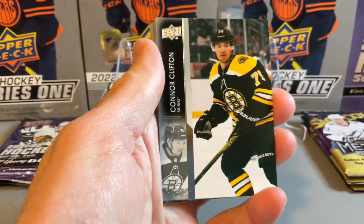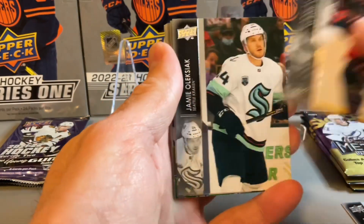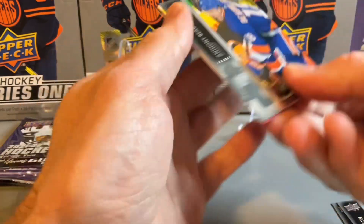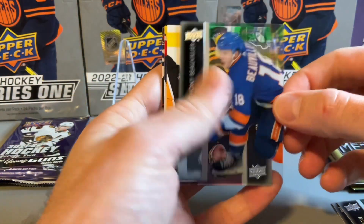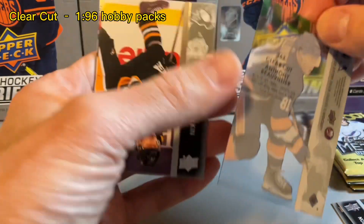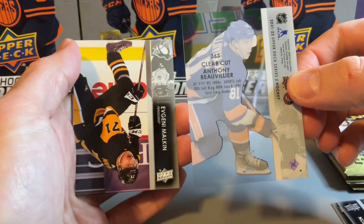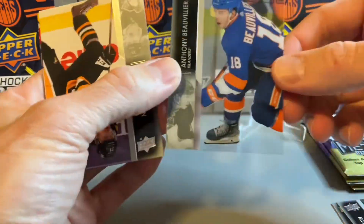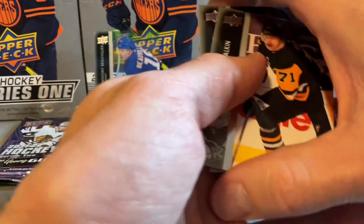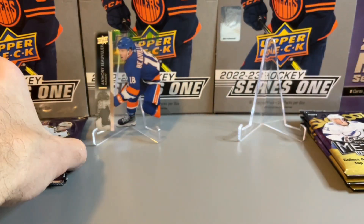In the first pack we have a Clear Cut — the Anthony Beauvillier there on the Islanders. So a Clear Cut, kind of an interesting first pack with the Clear Cut hit, and just the rest of the base pack. On to pack number two.